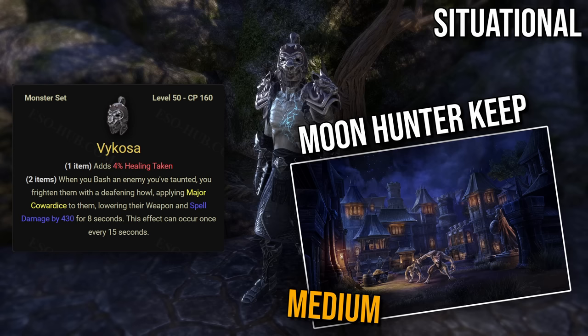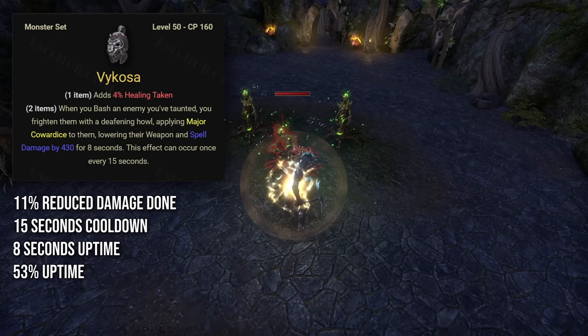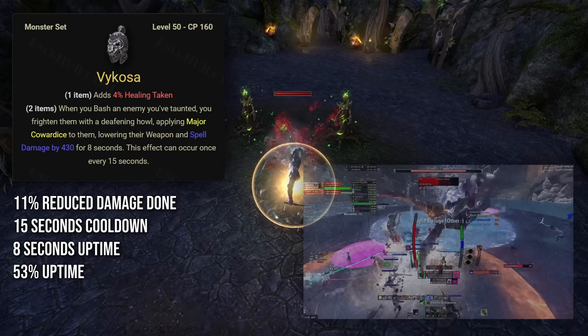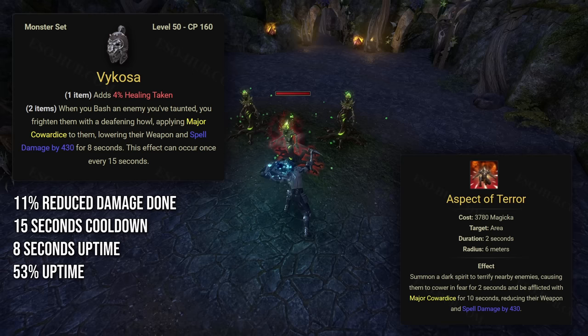Vycosa is a monster set that drops from Moonhunter Keep dungeon located in Reaper's March. It requires the Wolfhunter DLC and I'd rate its difficulty as medium compared to other DLC dungeons. When you bash an enemy you've taunted, you apply Major Cowardice for 8 seconds, which reduces their weapon and spell damage by 413 — approximately 11% damage reduction. It has a cooldown of 15 seconds so you can keep up to 53% uptime. Major Cowardice can help a lot with group survivability, so it's very important to keep this debuff up in fights like Tideborne Taleria, which deals massive damage to the entire group with the Maelstrom ability. The reason Vycosa is only situational is because there is a much better source of Major Cowardice: Arcanist's Aspect of Terror skill, which applies Major Cowardice for 10 seconds and does it in an area instead of only against a single target. However, if you simply don't have an Arcanist support in your group, Vycosa is better than nothing.